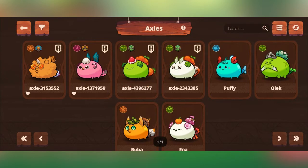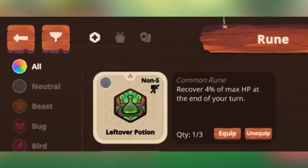If you select the axe, it will give you the options. You can see the rune skill and set that.